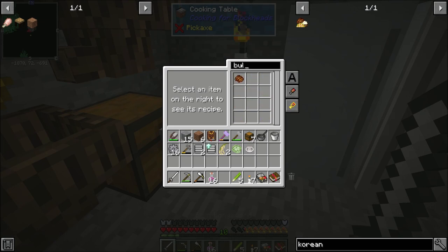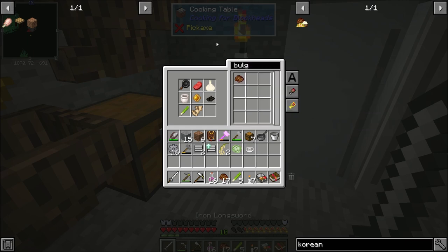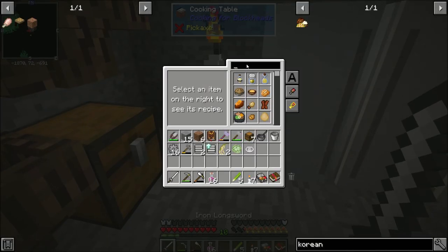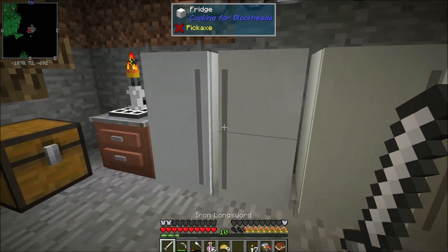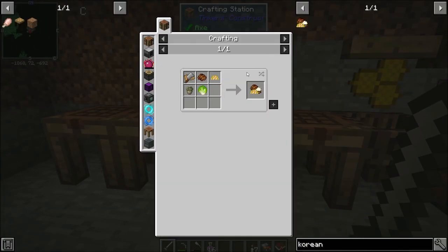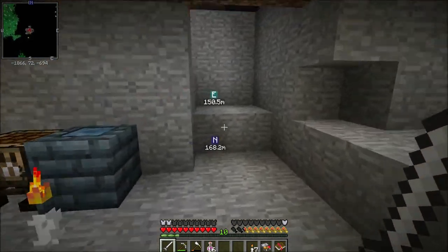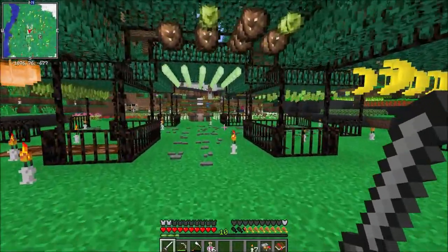We'll order a stack of soy sauce and drop that in there. Then with that we can make bulgogi — let's get 17 bulgogi. Next up we need omarice, which is beef, rice, scallions, carrots, onions, and eggs, easy enough. I probably ran out of scallions so we're only going to get nine omarice. Then we need kimchi, which is salt, cabbage, garlic, ginger, radish, scallions, and sesame seed. I'll need more scallions before I can make any kimchi.